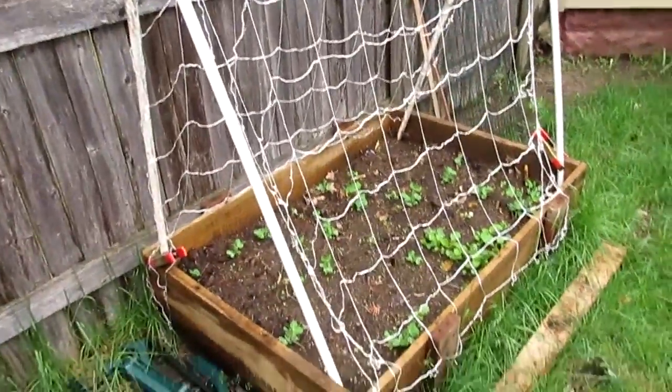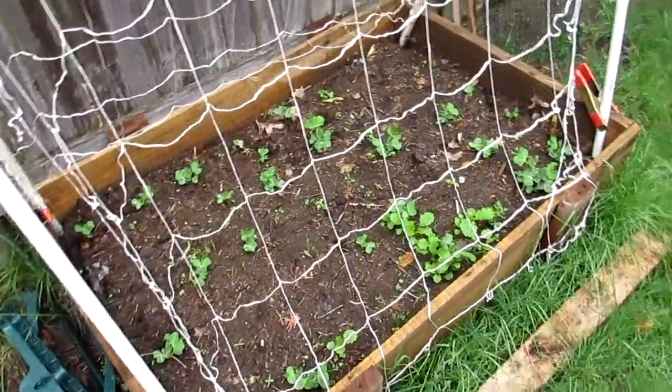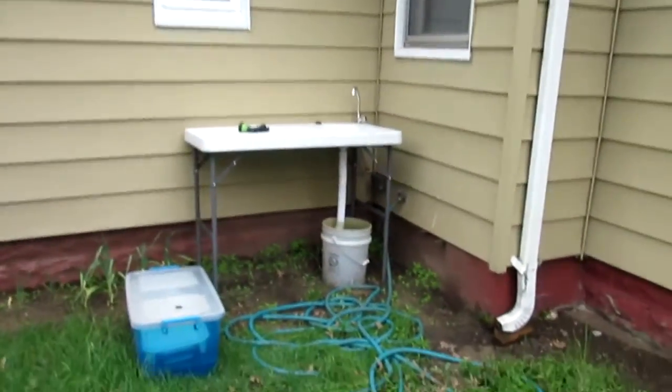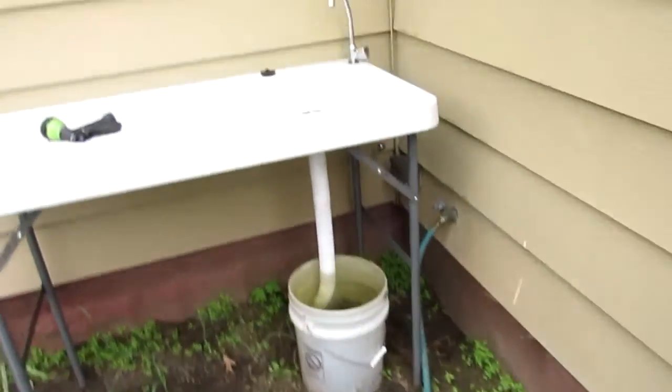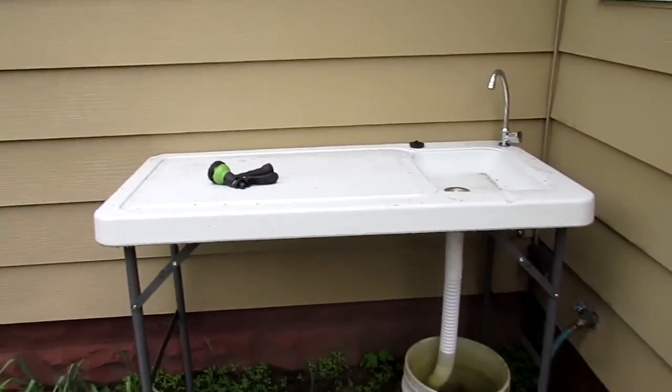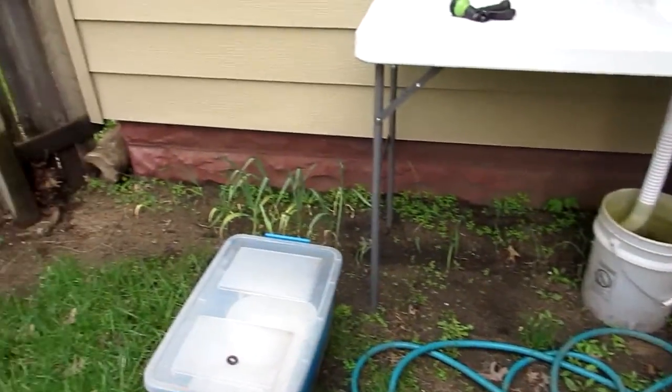In here I've got some peas in this little raised bed, with a bunch more peas out front, and some greens. That's our new outside table that hooks up to the hose so I can wash everything out here without taking it inside. There's a bunch of garlic down there too.